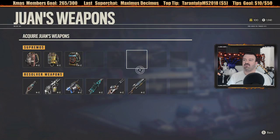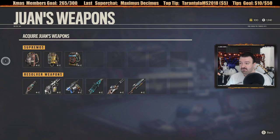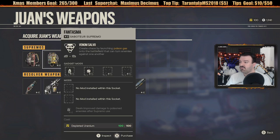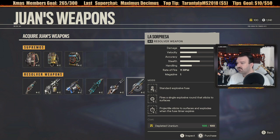Let's take a look at the weapons and see what's available. We did level up - I think we hit level 9 now. We've still got the Explosive Ring, Furioso, the Venom Salvo, and the EM Pulse. We have a new one - La Sorpresa. It's an explosive round that sticks to surfaces. The projectile sticks to surfaces and explodes when a fuse timer goes off. It's basically a sticky grenade gun.